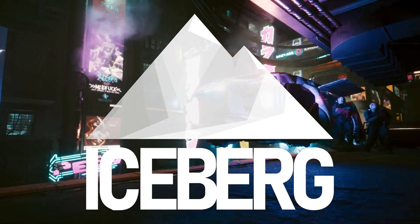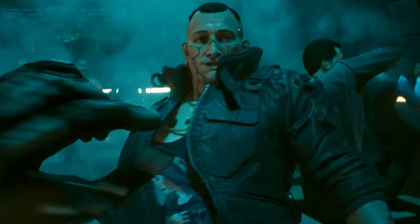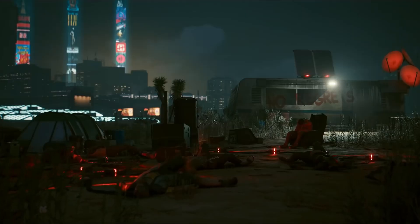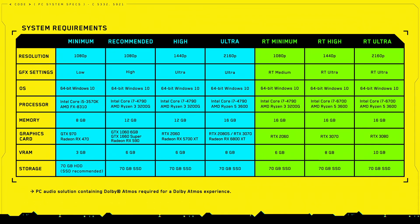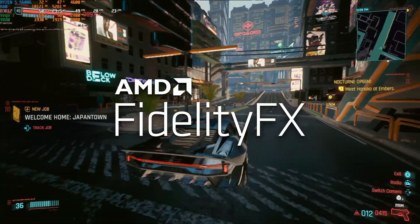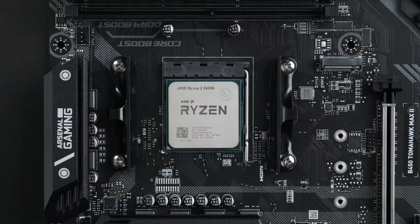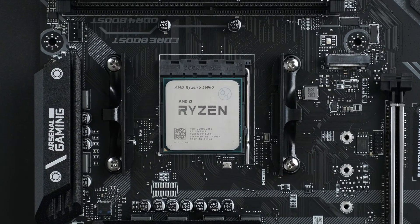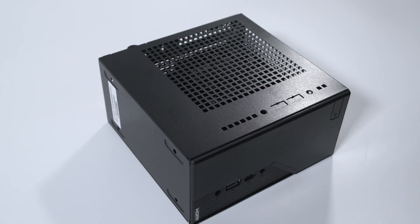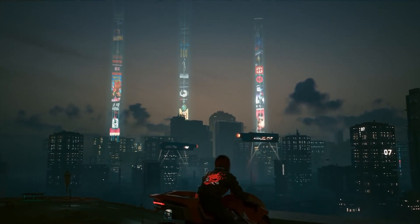Cyberpunk 2077's official next-gen update is here. Version 1.5 brings new content, bug fixes, and new ray tracing effects for high-end graphics cards. For those below the minimum requirements, however, developers CDPR have added FidelityFX Super Resolution support to help make low-res gaming more tolerable. Whether you're stuck on an integrated GPU or have a small form factor machine like the ASRock Deskmini X300, this might just put Cyberpunk back on your radar.